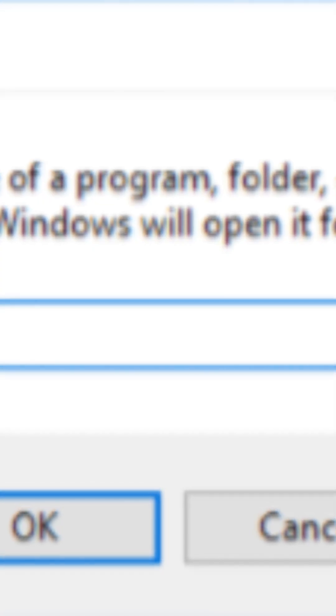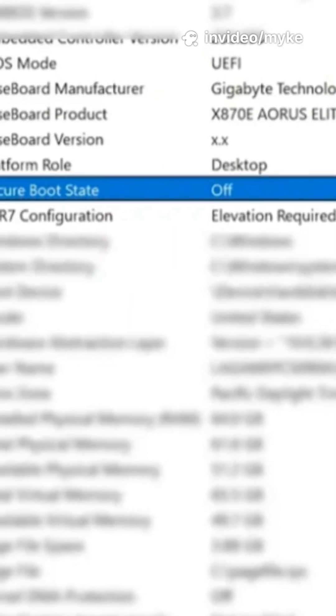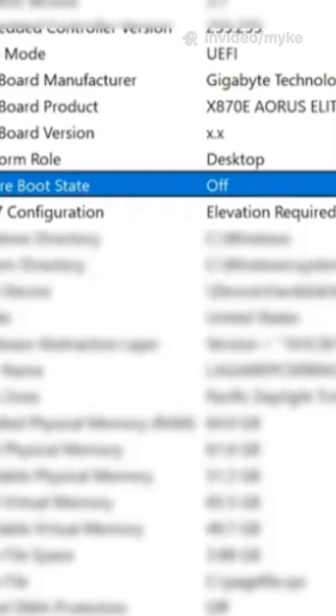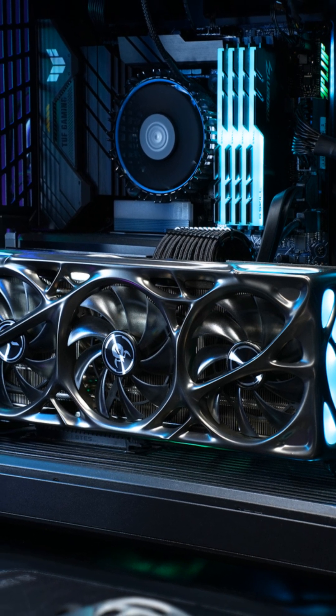Here's how to check if it's already enabled. Step 1: Press Windows + R, type MSINFO32, press Enter. Step 2: Look for Secure Boot State. If it says enabled, you're clear for deployment. If it says disabled, stay sharp. And if it says unsupported, your gear might be too old for this mission.